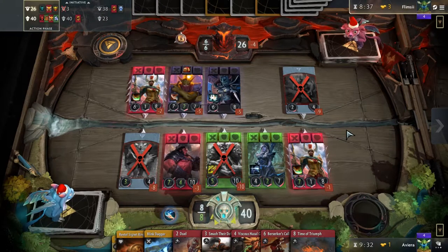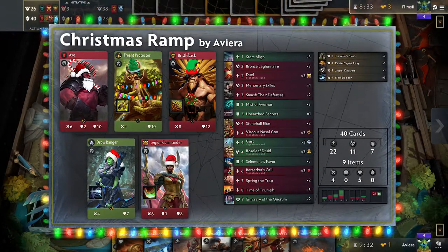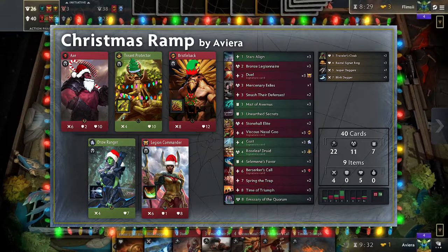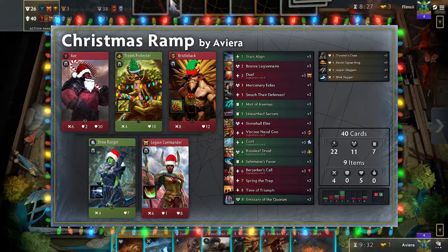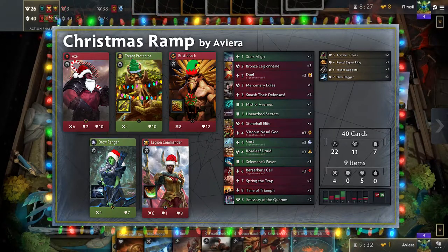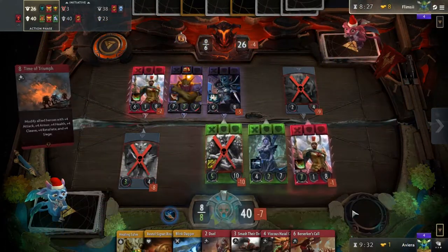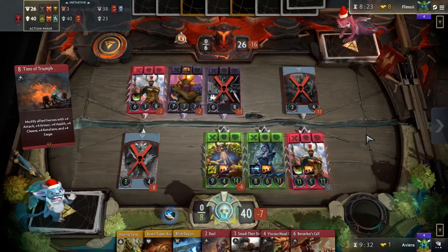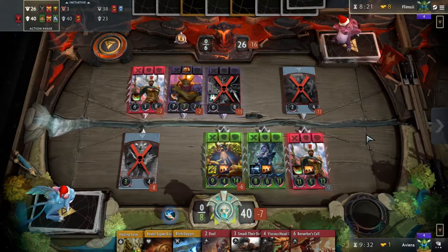Happy Holidays, everybody! Today we have a special deck spotlight for this festive season. Christmas Ramp, named for its festive red-green colors, is a very powerful anti-meta deck that has been flying under the radar but showing up more and more recently. If you'd like to take down the ever-popular black-red hero slash holiday spirit killer, then give this deck a shot, as its Christmassy spirit and card selection is very good for the matchup. Let's take a look at what this deck has to offer.